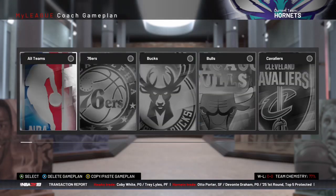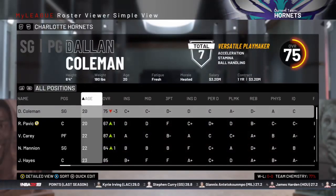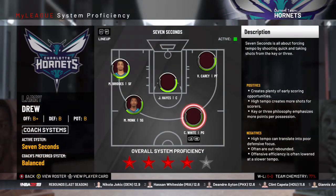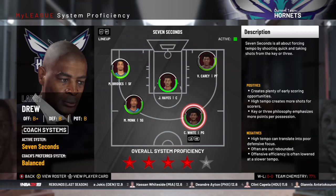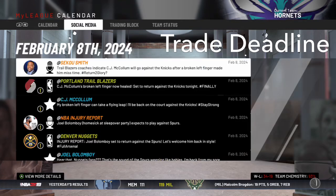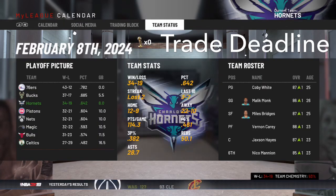That is kind of a big risk, but not too much because Kobe White is still very young. We'll send Dallin Coleman to the G League and keep the same system and same coach. Here at the trade deadline, we are currently the three seed in the East. The team is looking like it's gelling really nicely with Nico off the bench and Kobe White starting.